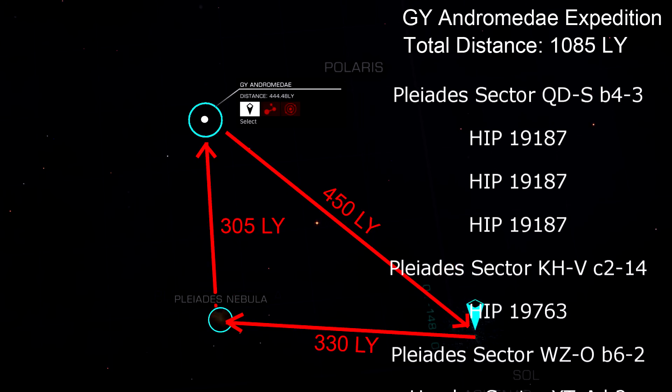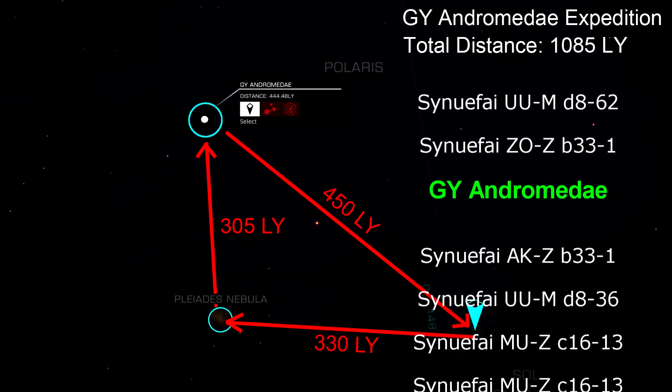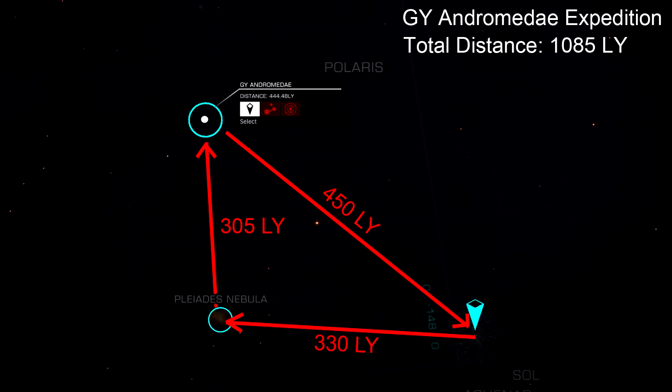I'm going to use the same program after I streamline it a little bit to automatically keep track of my travel into the middle of the galaxy. I expect it's going to be an extremely long trip — round trip, it's going to be 50,000 light years. My ASP Explorer fitted out as of now has a jump range of just above 31 light years. I've kitted out with the best gear I could buy, except the power generator, which I severely underpowered to save weight and jump farther. I also have very low quality shields — only two tons — just to get me safely through the first 500 light years without taking too much damage from interdictions, NPCs, or players, since I play in open play.